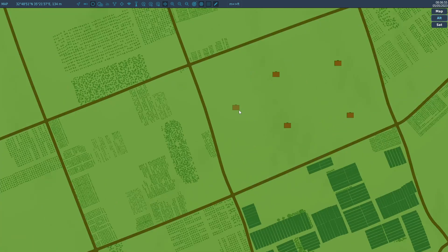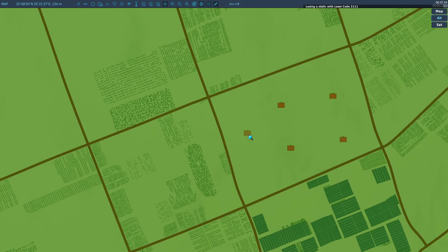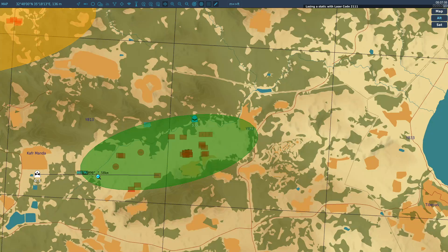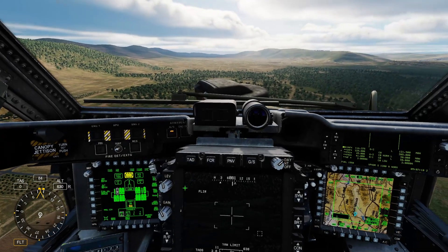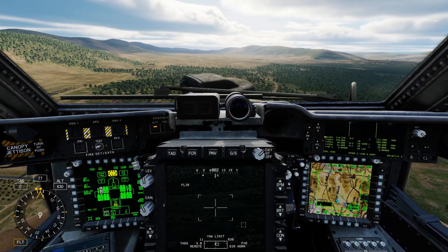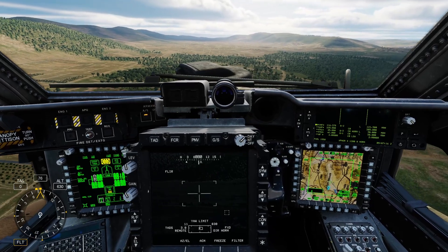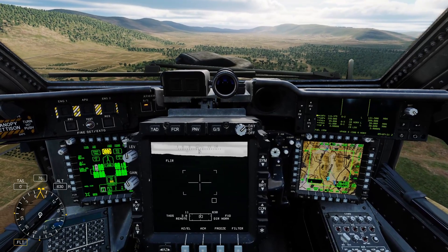This time we're going to target this — it's a bunker, so it's a static. We'll do a static. It's at 77 degrees. Coming left, rolling out.